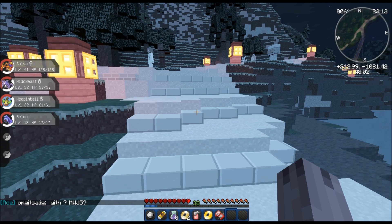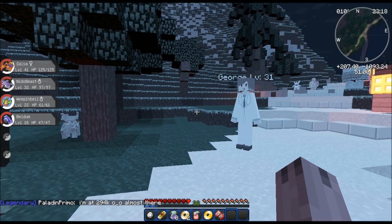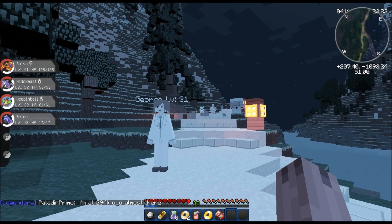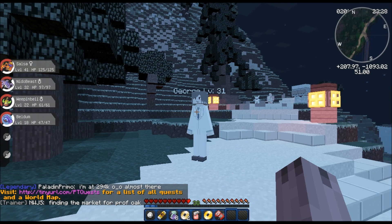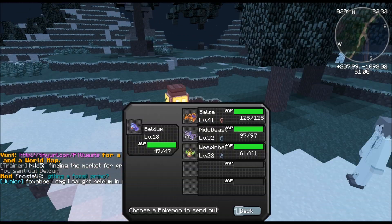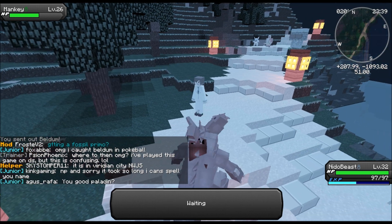Let's just beat George - we can end this with a rival battle. Looks like my rival is waiting for me with a War Turtle. I am way more advanced than him. I'm gonna go for Needlebeast because he has Peck and stuff. Yeah, that's pretty good - Peck your way out of here.